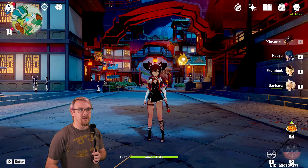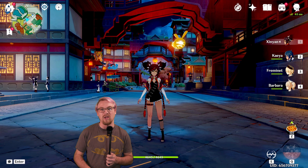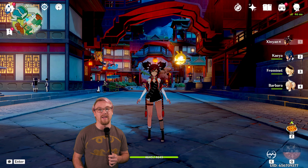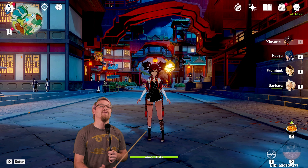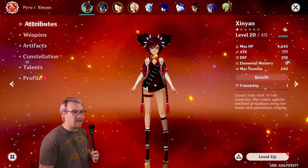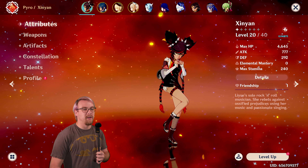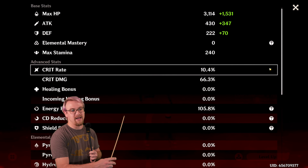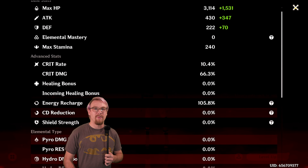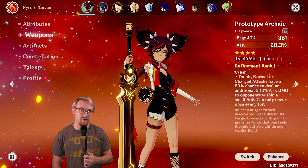Just like we do with every single one of these videos, we are first going to look at the build of the character we are using. My Xinyan is level 20 out of 40 with 777 attack and 292 defense. Her crit split is 10.4 over 66. I just threw some artifacts on her with 105 energy recharge. Her weapon is a level 60 Prototype Archaic, which we will talk more about when we get to that part of the video.